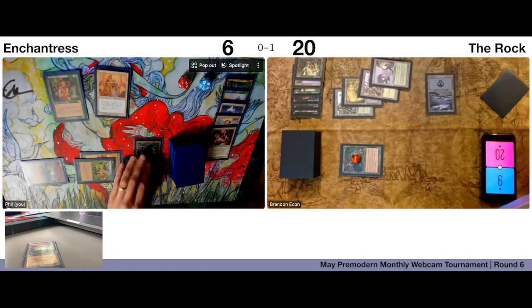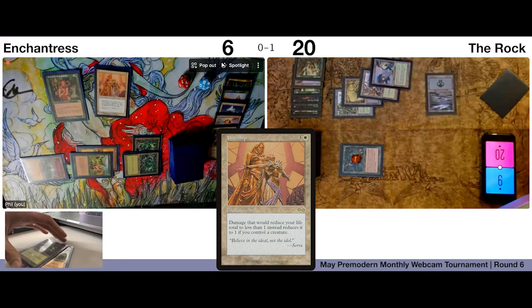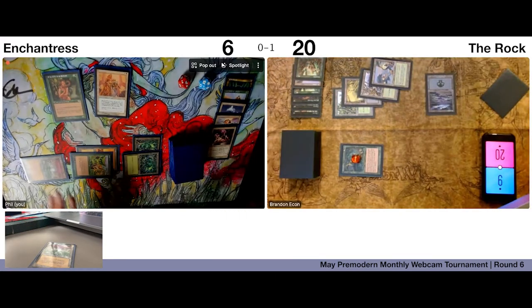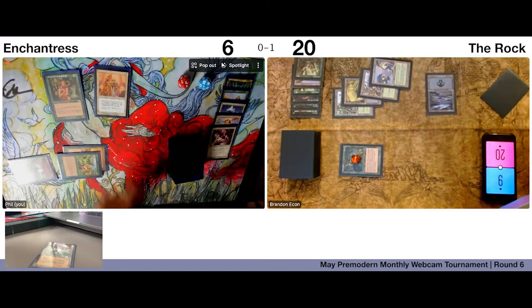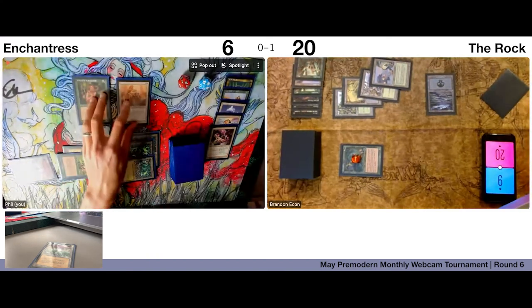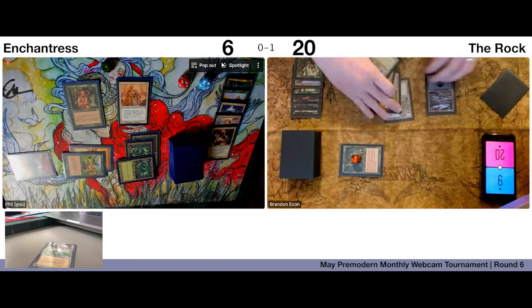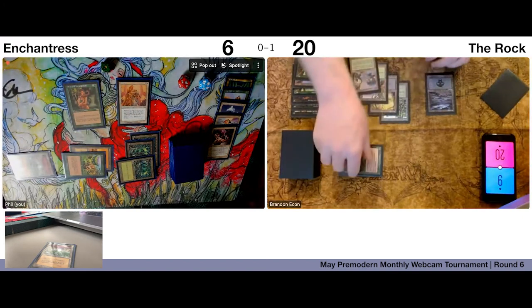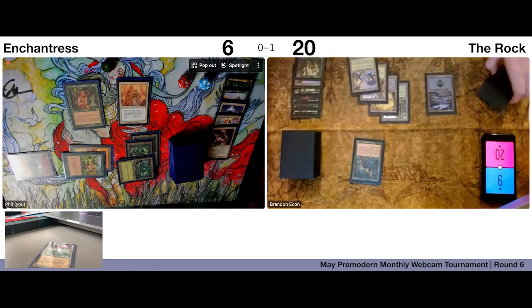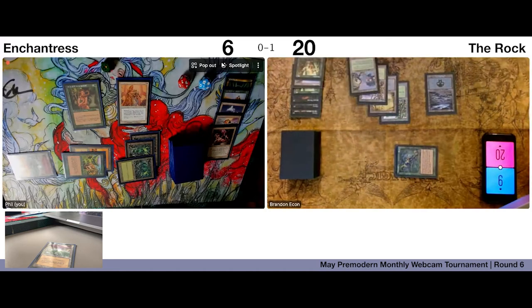I'll cast Worship — trigger. I thought it was gonna be Replenish. Life would be pretty good. I'll play a Forest and then pass with one card in hand. I'll swing — go to one.